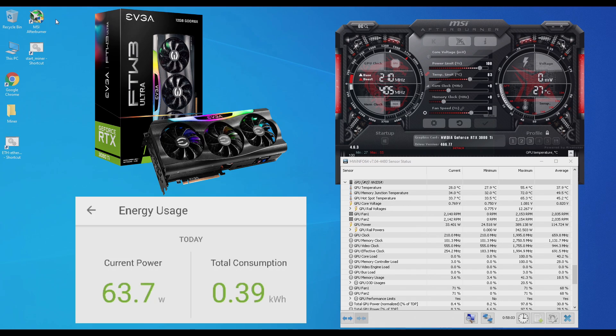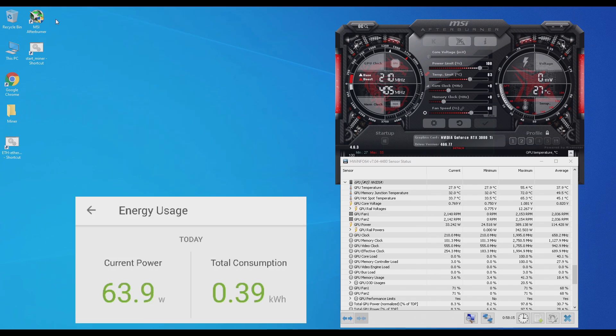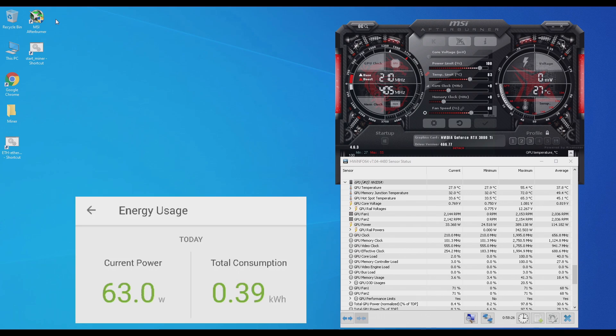This is my test bench with the RTX 3080 Ti, and my test bench does idle around 64 watts. I'm going to mine Ethereum using Phoenix Miner first so you can see the hash rates decrease due to the hash rate limiter. But then I'm going to switch it up and use T-Rex Miner to do some more advanced overclocking to save a little bit more power.